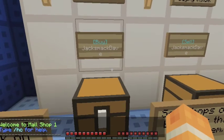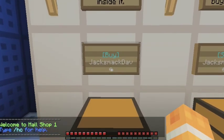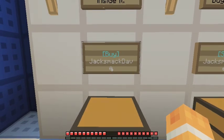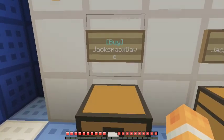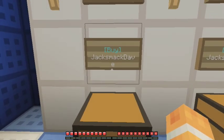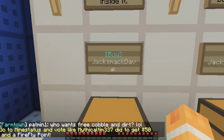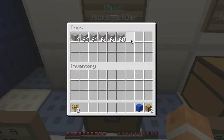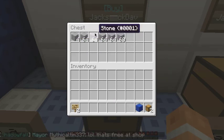We have a buy shop here. It says 'buy' and then my name, Jack Smack Dave. You'll notice that my name is too long to fit on one line so it just wraps down to the bottom. Now, as the owner of this shop, if I open this chest, it's just going to be like a normal chest — I can take things out, I can put things in. Now if I was not the owner of this chest and I came to it, it would be a buy chest. That means that I as a customer am going to buy things out of this chest. Anything that I click on or scroll over will have a price, and if I click on it, it will add it to my inventory. But again, I'm the owner of it so it's just a normal chest for me.